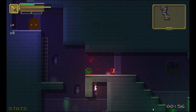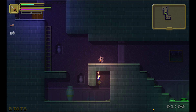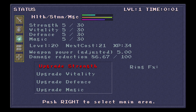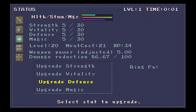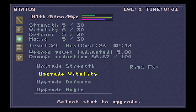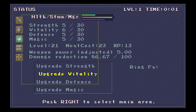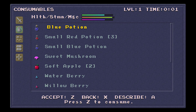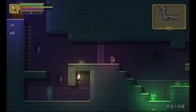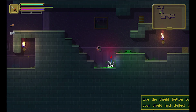I jumped off there and got killed — well done, PixelPirate. So I'm going to level up here. I can upgrade four things: strength, vitality, defense, and magic. I'm going to go with vitality. Looks like I've only got one point — okay. It really is quite punishing, but you know, lots of people really enjoy that punishing aspect of games. This certainly does not hold your hand.